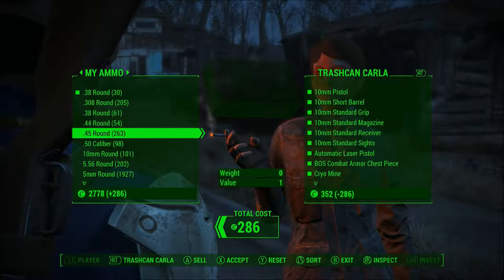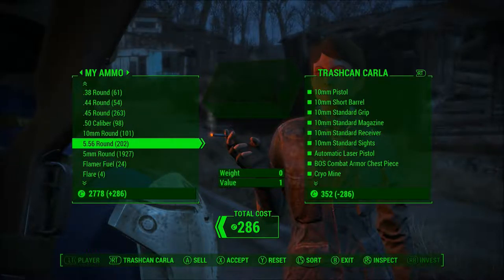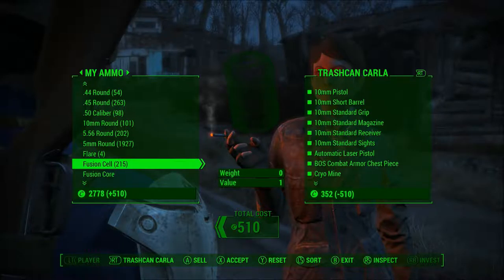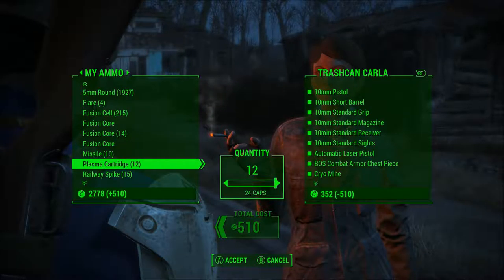The .308 I'm going to keep, because I don't have the sniper rifle up to .50 cal yet, so keep those for now. Do I need the .556? I don't think so — I don't have any weapons that use it, nor do I have any I plan to use in the future that require it, unless I get a mod. There's not that many that I know of. I'll just hold on to them. Fusion cells I tend not to use as much, so I might as well sell some — pop it down to 200. Missiles I will eventually need, but it's probably not going to be anytime soon. These I'll get rid of because I don't need these.